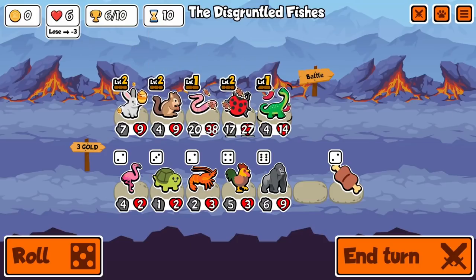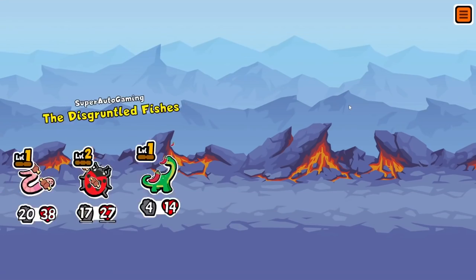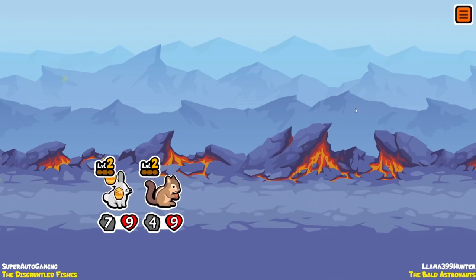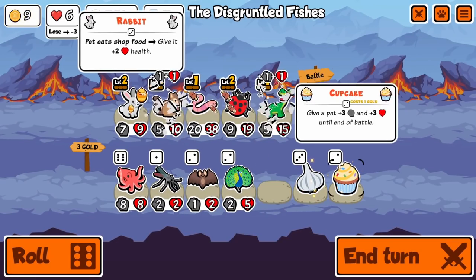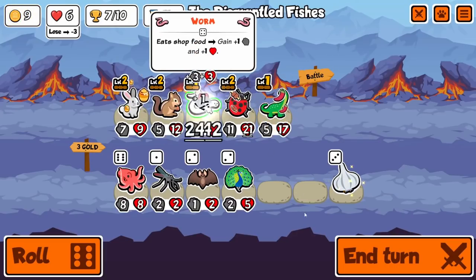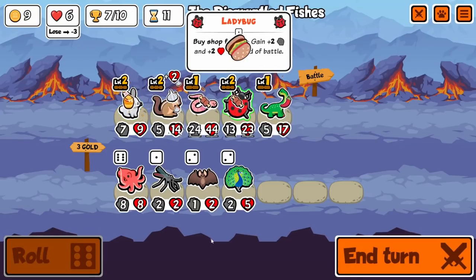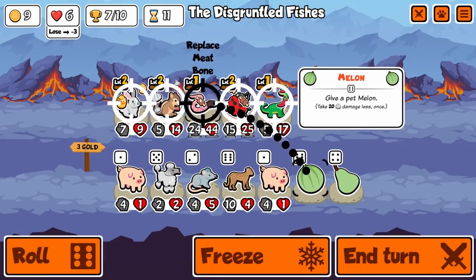Now that we have the level two squirrel we're finally online — those three pieces of food that show up in the shop on the first part of the turn are free, absolutely free. If we found any more squirrels or sauropods we would just be printing money. We haven't lost any turns. The three first foods you might as well buy them and put them on anything — that's why the equipment on our team is so diverse: two meats, a chili...